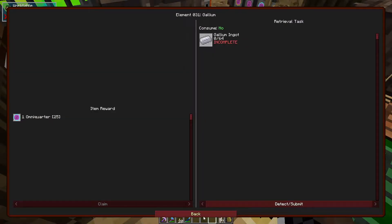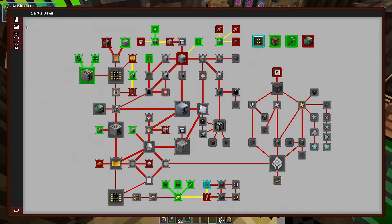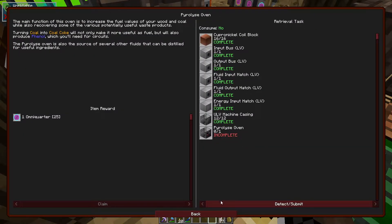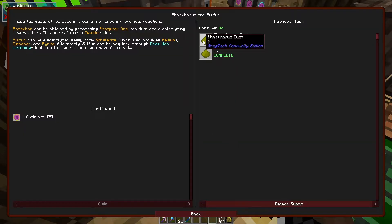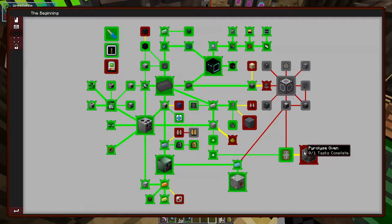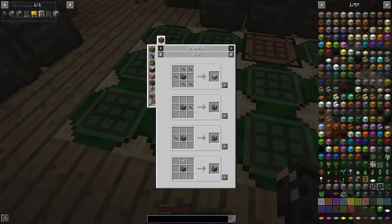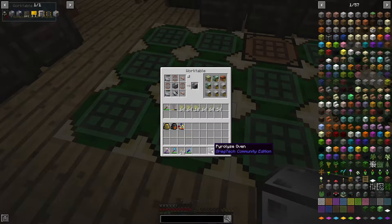We have a quest for it — quest line, early game, earlier than the early game, the beginning. It is one of the last things we need to do on this page. We should be able to wrap this up relatively quickly. So let's first make a Pyrolyse oven. I believe we need one of these — there we go. I call it a Pyrocluse, but it's clearly the Pyrolyse oven.